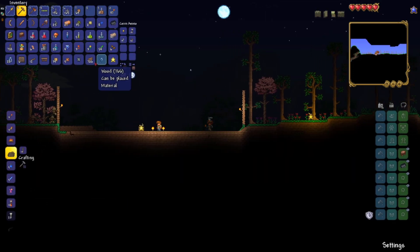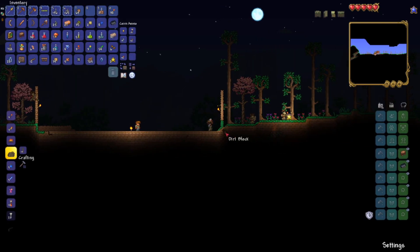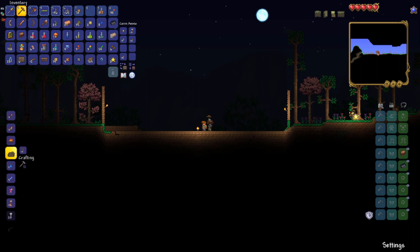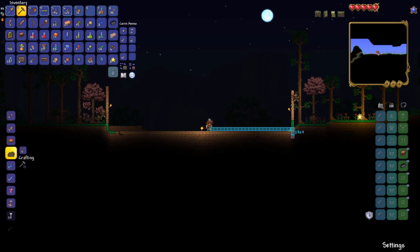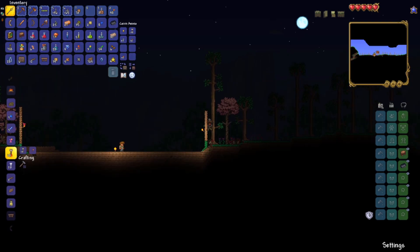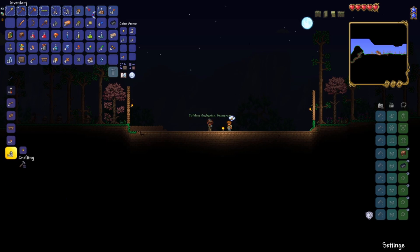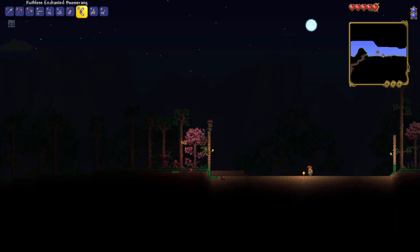I needed two more blocks on this side but now I've lost count. Only one more block out. I don't understand why there's a ruler tool and then also an item for the ruler when you can already just do that. I can make one of these, and I can also make an enchanted boomerang, which is a lot better than a normal one - by a lot I mean it does like three more damage.